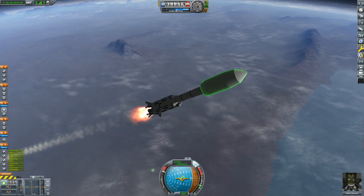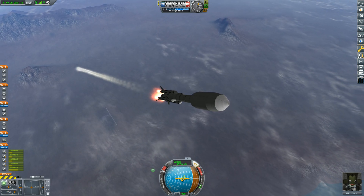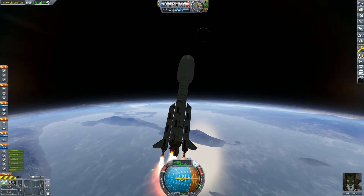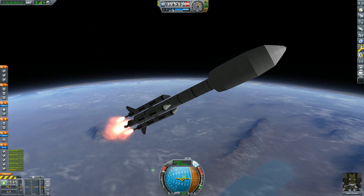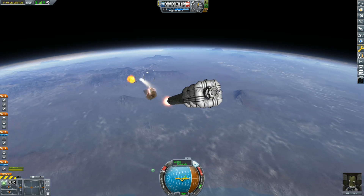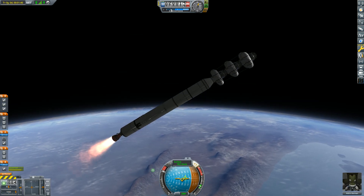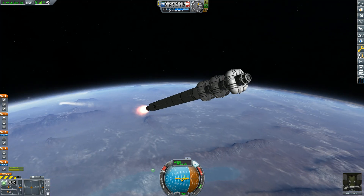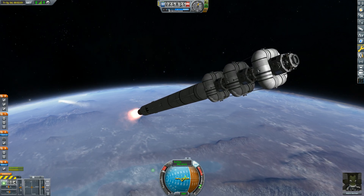Inside this payload we have three different landers that will hopefully land each rover on each moon. Now, the thing I've just realized is I didn't account for the weight of the rover, which means the lander for Ash might underperform a little bit. The lander for Lua doesn't have any parachutes — they're quite small stage landers, nothing special, but hopefully they'll do the job. This rocket is struggling a fair bit; my gravity turn is not great. It's a heavy rocket and I don't think the parts I have currently unlocked are quite up to par.